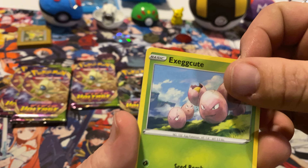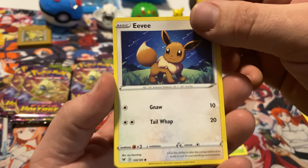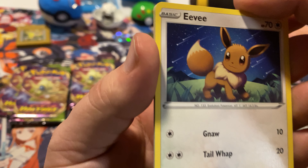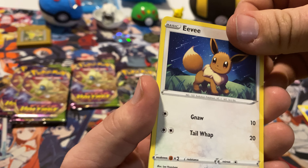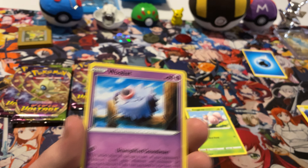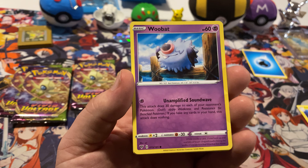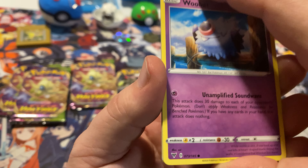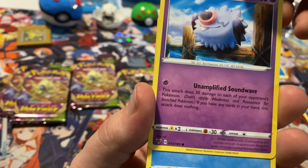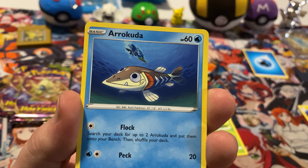Oh, that's also going in there. Exeggcute — yeah, I like that art. I like Eevee, that's what I'm talking about! Eevee's going in there. I got like a little Eevee collection. It's like a Wobbuffet — whoa.